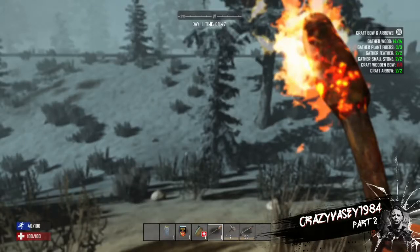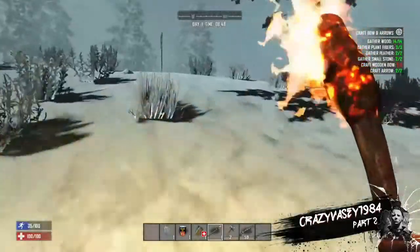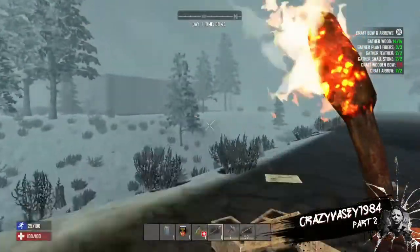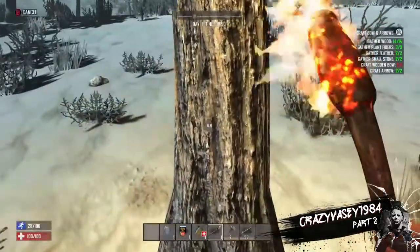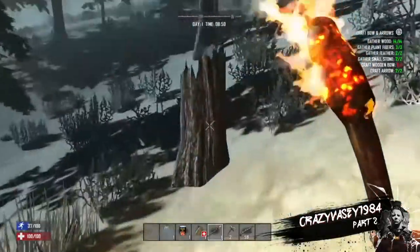Welcome to part two of Seven Days to Die solo. Hope you're enjoying the video — a like and subscribe would be great, first time doing it but it's just for enjoyment. Continuing on to the desert because I haven't got a cooking pot yet. Let's search this trunk — jar of honey and some grain alcohol, that's great.